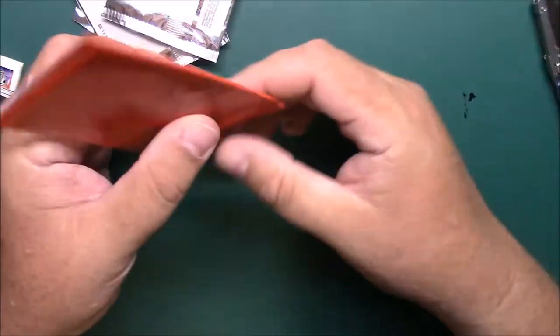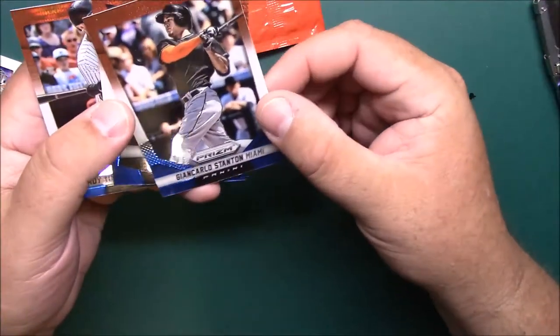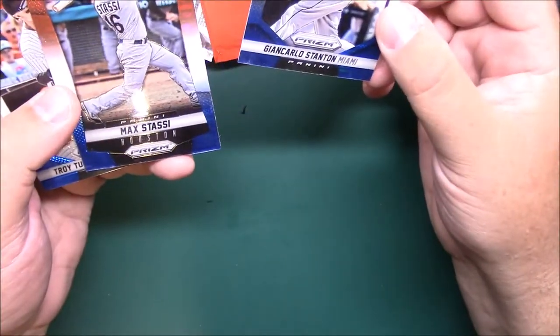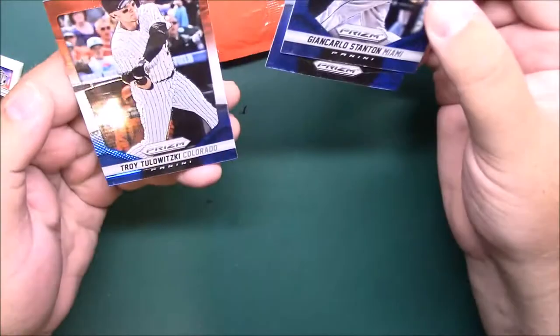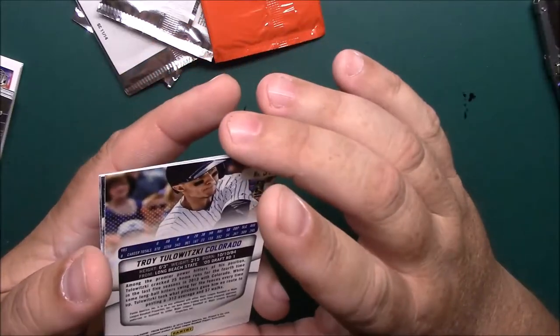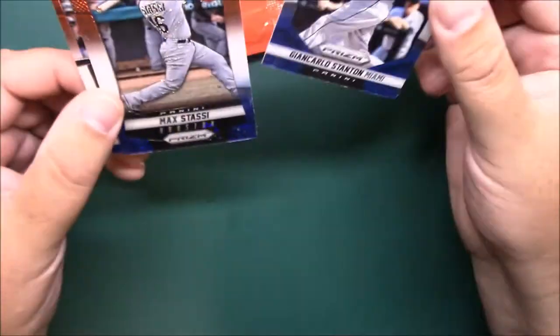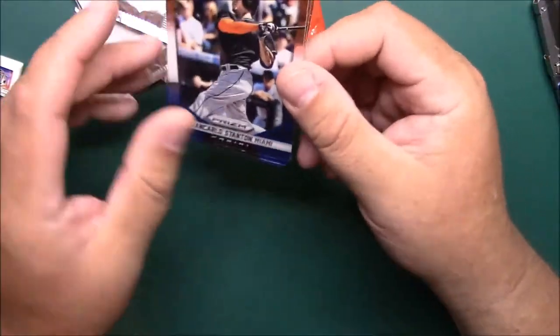Let's get our red, white, and blue pack here. Got a Stanton, Max Stacey rookie, and Tulewitzki — still in Colorado. What year is this from? 14 Prism. So hey, not too bad with the Stanton then.